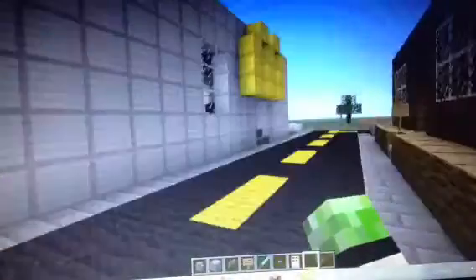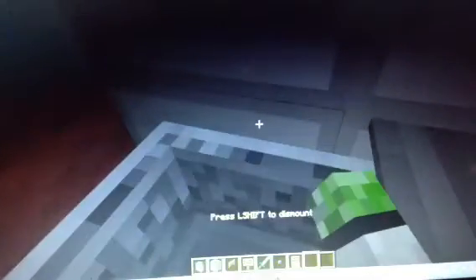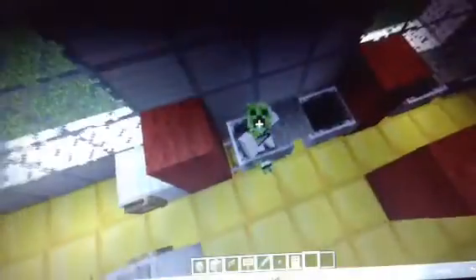Next we have McDonald's. I'm going to show you. These are the seats — you can choose your little seat here, get in a minecart, which actually looks like a seat, and you can actually sit on it.